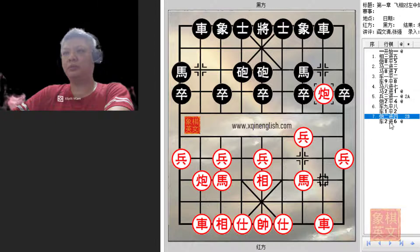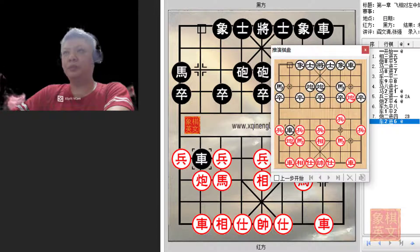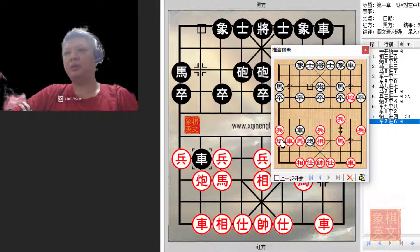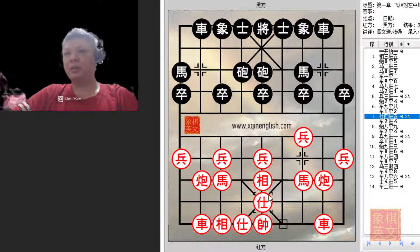If red was aggressive with c2+4, black would attack — because the cannon had left this cannon rank, this horse would become vulnerable. If black offered a trade of material, red cannot make this move or it would be an immediate cannon pin. Black would gain material by threatening the chariot and the horse at the same time. Once either piece is attacked, black could seize the initiative. That is why the threat of c4+5 cannot be ignored, and red cannot play c=9 without worry; a4+5 must be played to prevent the cannon.